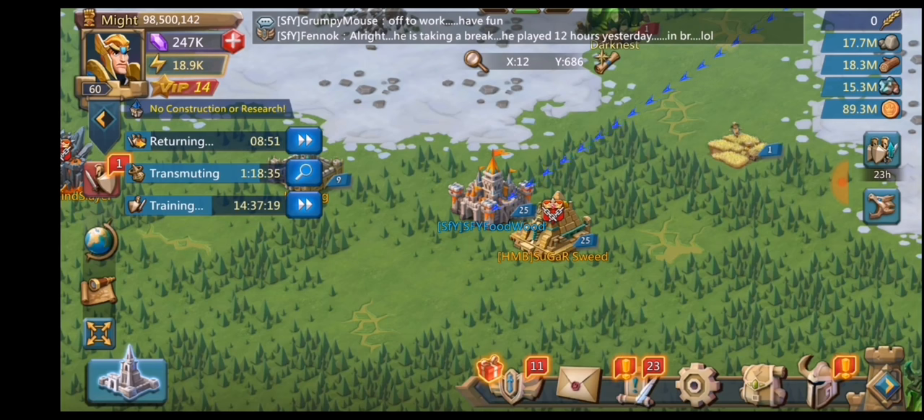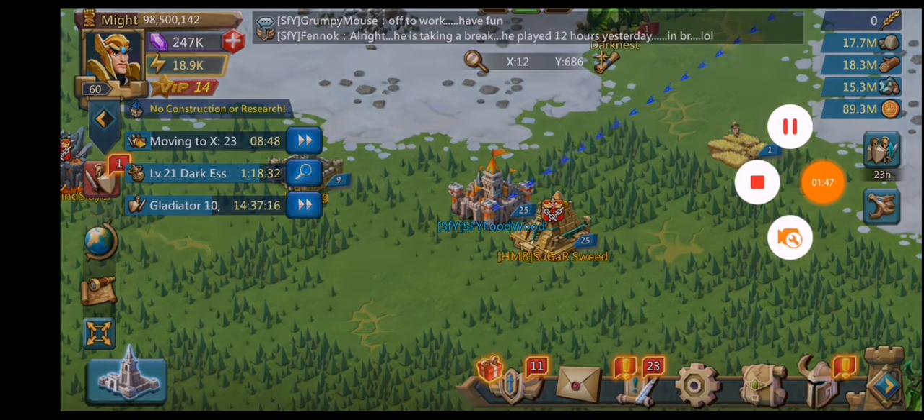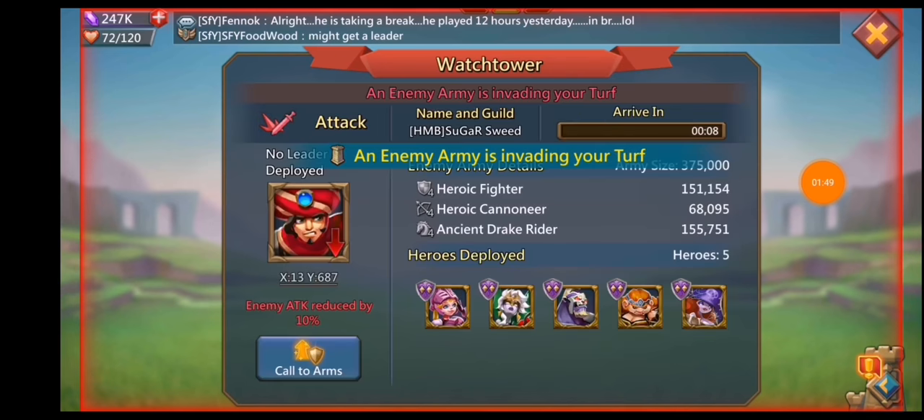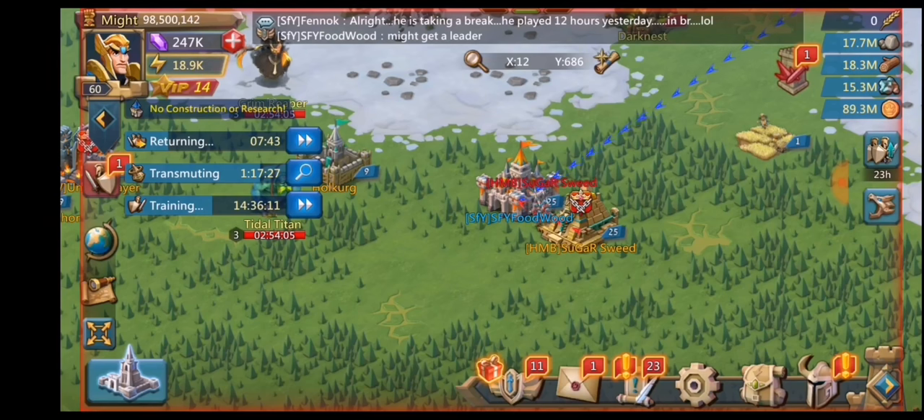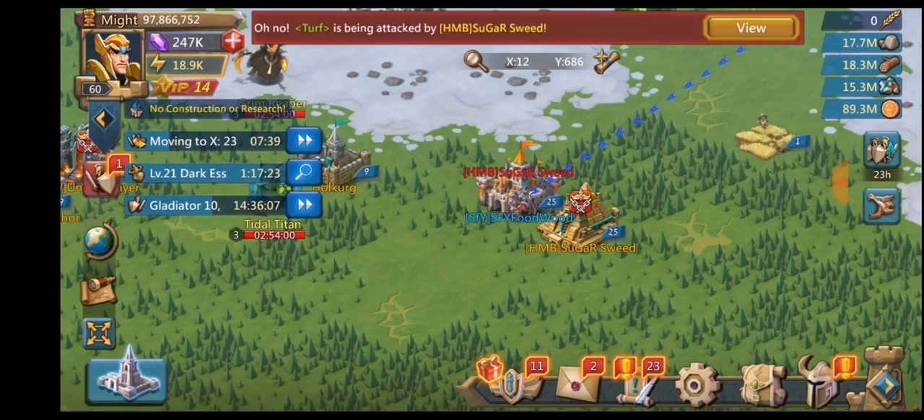If you are going to attempt this trap, please make sure you can take a hit leaderless because it does happen all the time. He's sending 375,000 — no leader, but full tier 4 at me. I do not have my leader at the time.